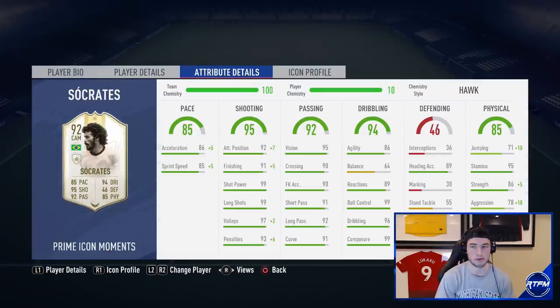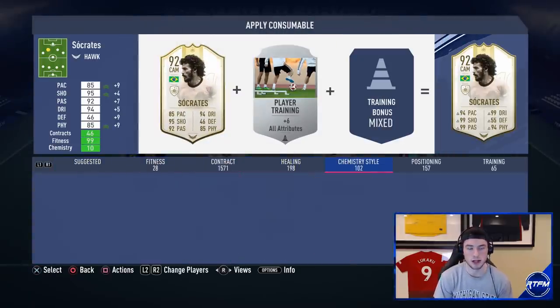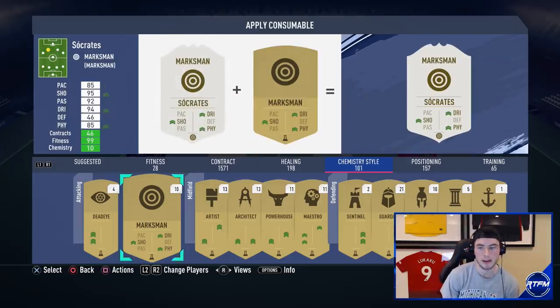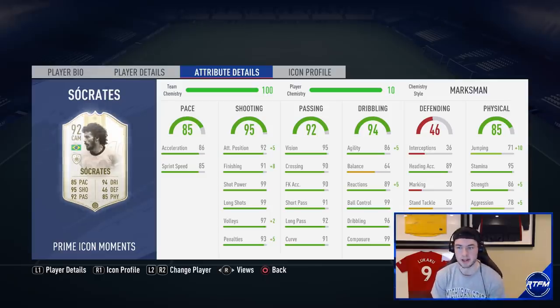He's got 86 acceleration. I was going to throw the Hawk chem style on him, but I may end up going with a Marksman instead. At CAM I don't feel like he needs that much more pace — I'd rather up his agility so he doesn't feel really sluggish. I don't want the pace boost; I want agility. With his chem style he's going to get up to 91 strength and 83 aggression.